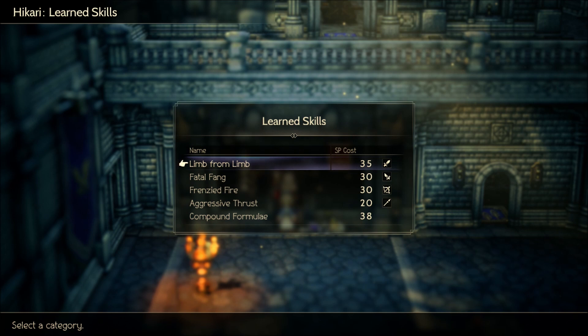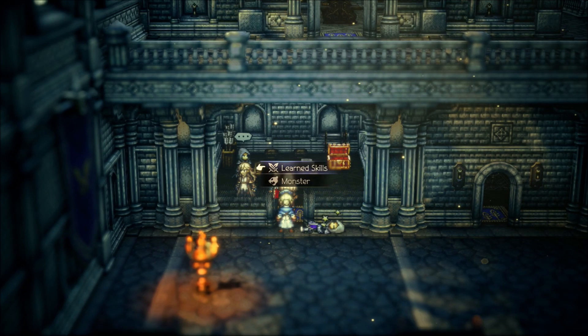For running around — and this works for bosses as well — first of all is Limb from Limb. It's a sword ability, 35 SP cost, and it hits 4 times. Very, very strong ability, especially when you pair this up with a Dancer. The Dancer buff Sealtige's Seduction will change Limb from Limb, as well as any other abilities that normally only strike one target, into multi-target abilities. So Limb from Limb with Sealtige's Seduction will hit all targets 4 times. Very, very good combo.